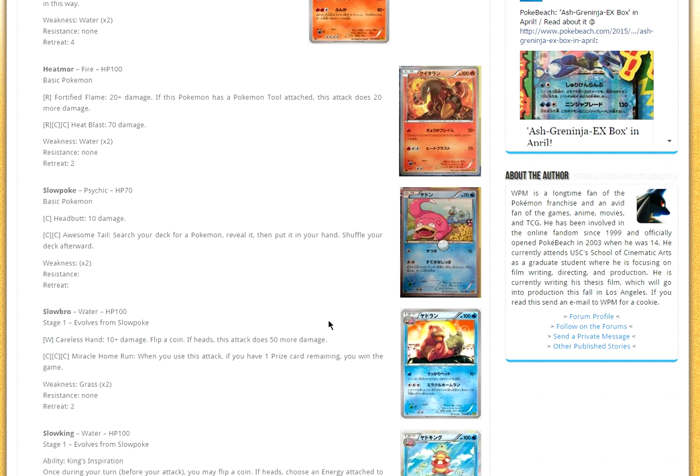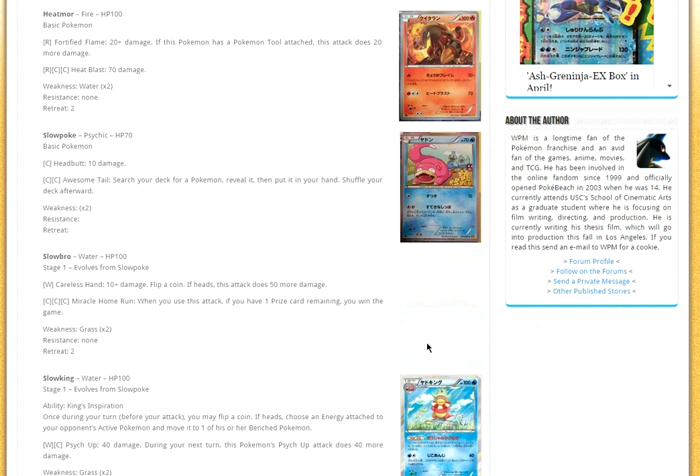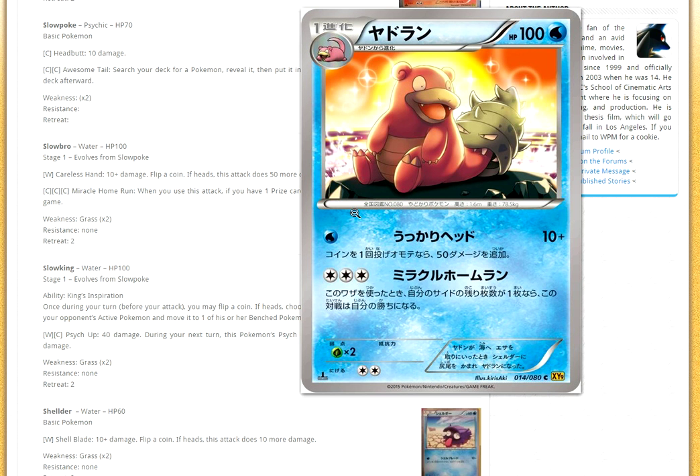Next up, we have Slowpoke. I know my bro Reclusive Slowbros could be happy to see a new Slowbro, and I actually think these two cards are playable. Slowbro has Careless Hand — you can do 60 damage — but more interestingly, Miracle Home Run: for three energies, if you have one prize card left, you win the game automatically. A lot of people think that will work. Definitely interesting with Mew, but I don't think it'll be that playable. It's only a DCE and a Colorless. Maybe someone will make some weird Archie Slowbro deck.